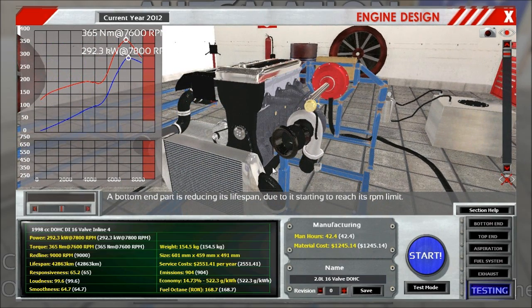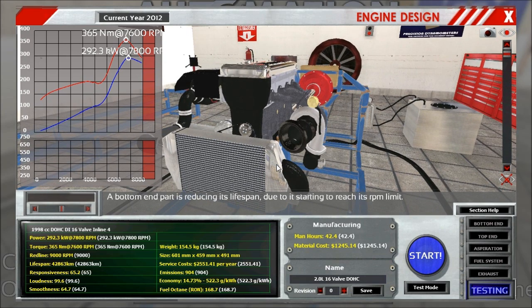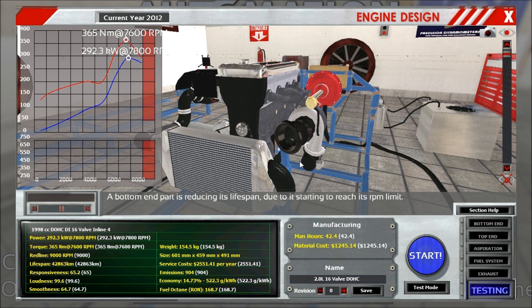Soon to be testing the next version with AR ratios implemented. They are already working in spreadsheet, and it's looking brilliantly. I'm signing out — have a good one. Cheers!